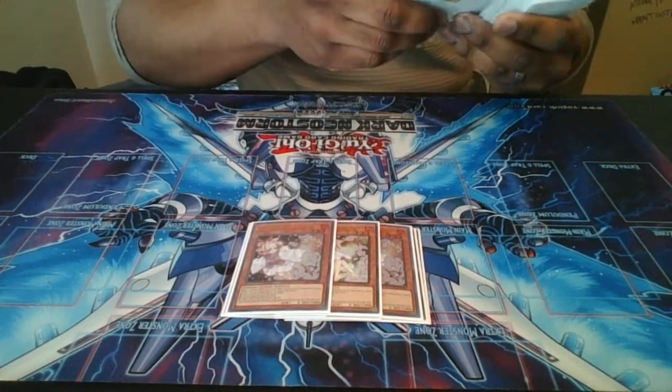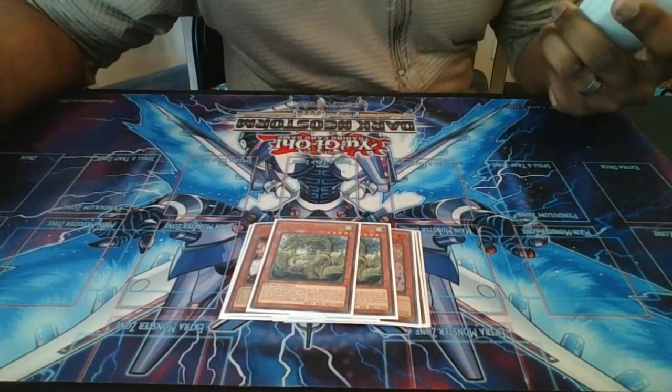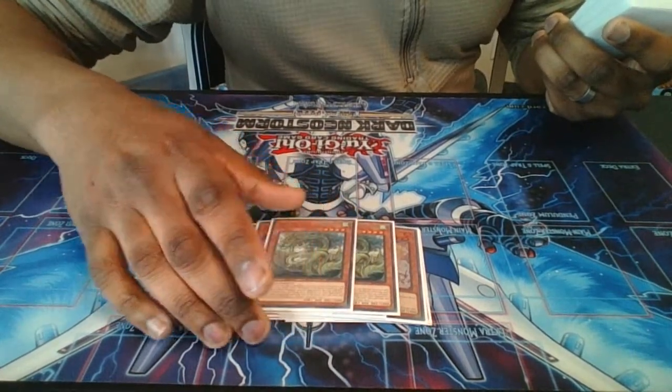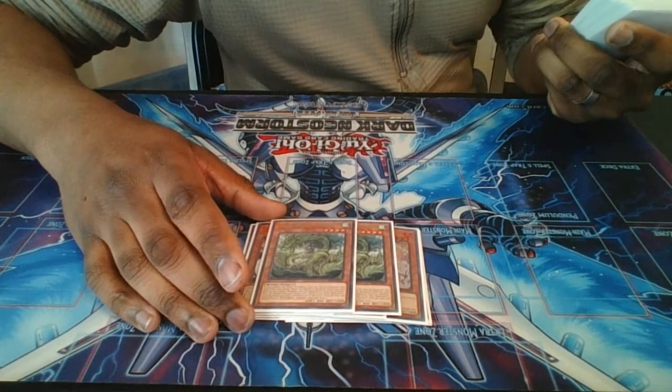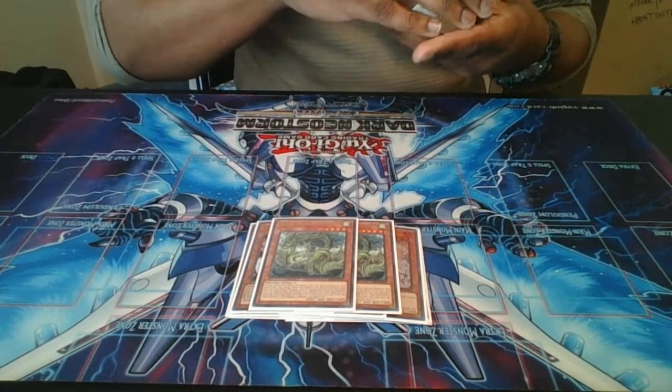Here's the spice, guys. The Tengi support. Yes, some of you guys are like, what the hell? Tengis are level four warrior monsters that actually special summon themselves for free if you control no monsters or a non-effect monster. So it's just an extra body to make rank four plays.